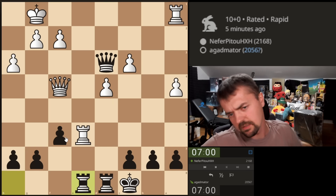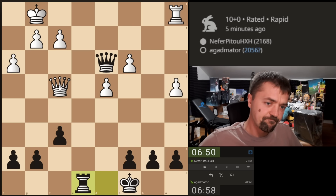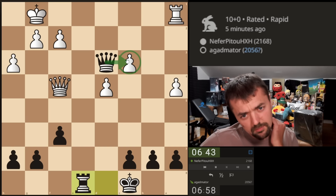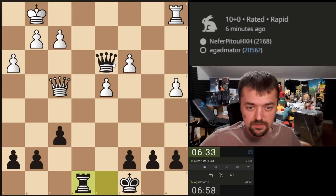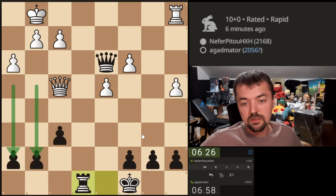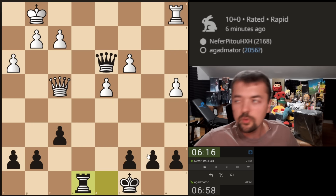I like his position but I also like my position — it's like that in all the games. Some nasty pressure here. He shouldn't really allow me to capture on c3. Maybe even just rook c1 — does look a bit passive. I do have weaknesses though: this is weak, this can be weak, this pawn is weak. I should play king to b8 at some point, just not sure if it's useful anymore. We'll see — it all depends on what he plays.